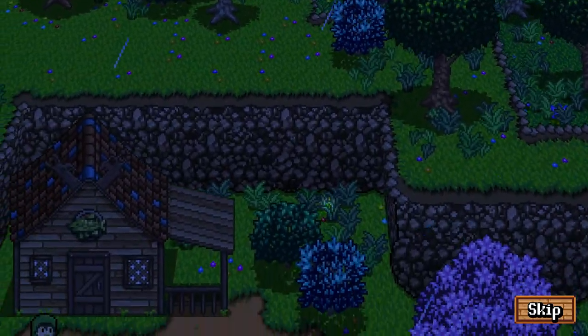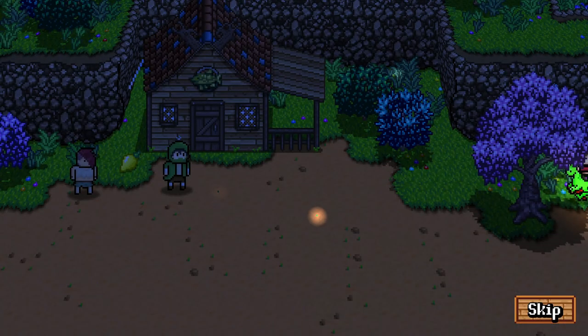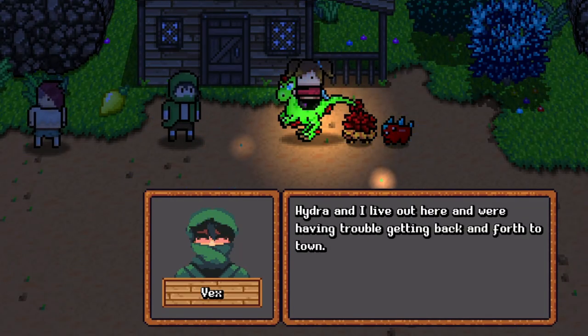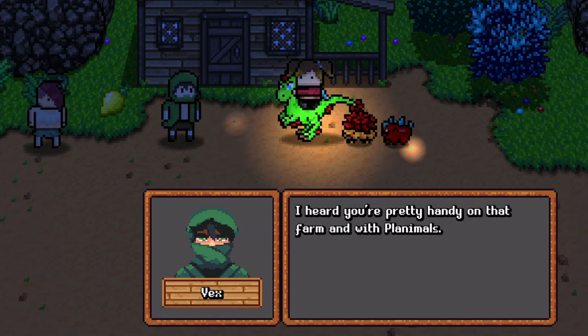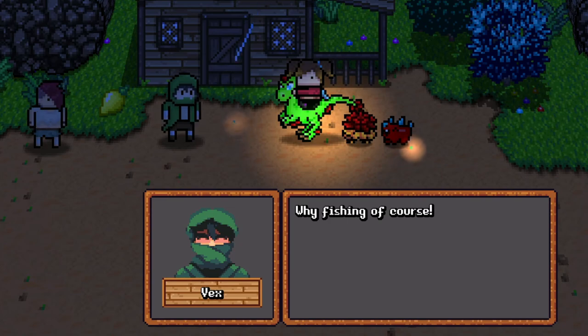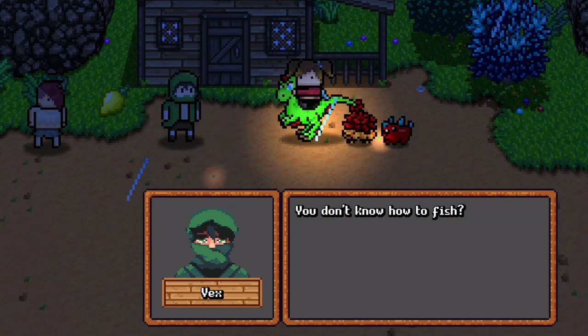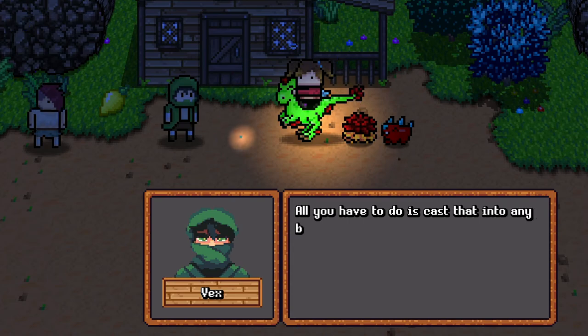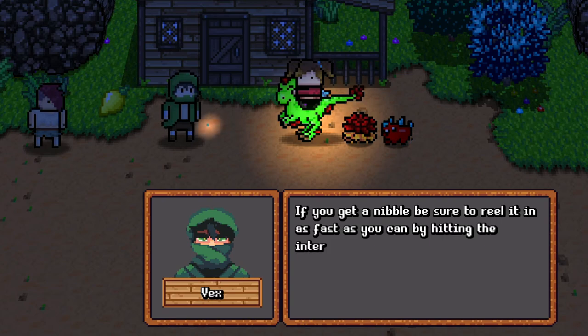An NPC says: 'Thanks for clearing away that rubble. I live out here and we're having trouble getting back and forth to town. I heard you're pretty handy on the farm. We're not too interested in planimals - why fishing of course! You don't know how to fish? Well, here I have a spare rod you can have. All you have to do is cast that into any body of water.'